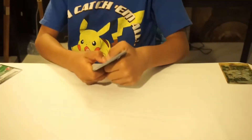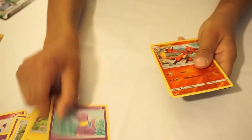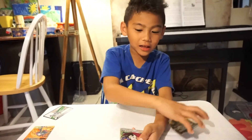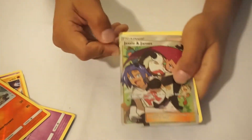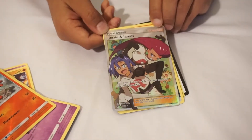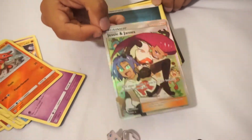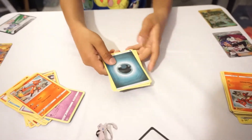Oh my gosh — I already saw a shiny again! Oh my gosh! Staryu, Slowpoke, Voltorb, Pikachu, Ekans — no way, it's another trainer card! Oh — a full art! I really need these, I have barely any of these, and I finally got one. What kind of cool art is that? It's James from Team Rocket! You have to move your fingers so you can see — there it is. Cassie and James — you can see it right from here. Wow, I can't believe I got this.